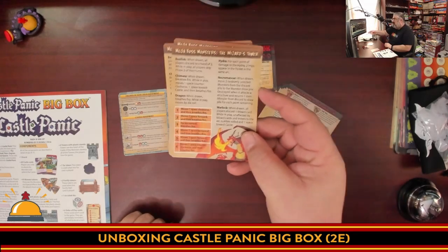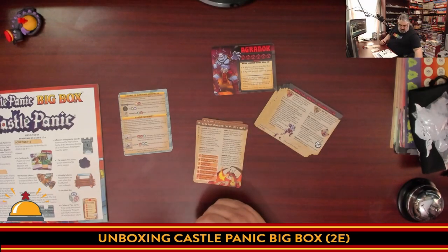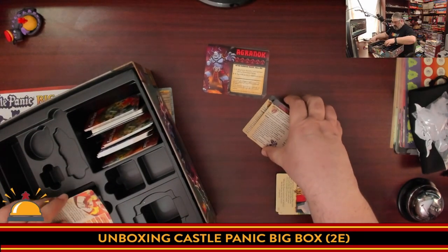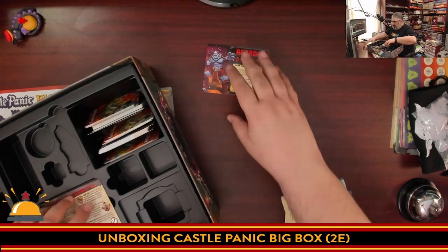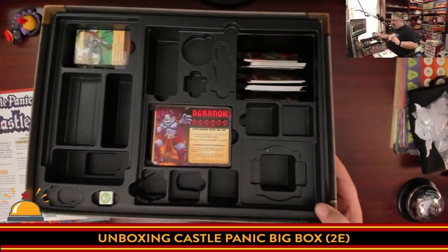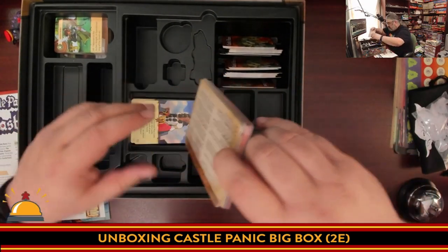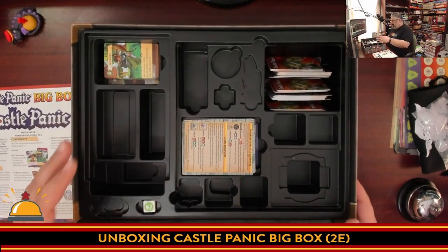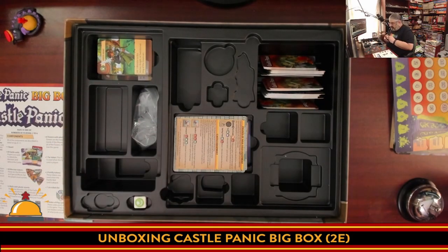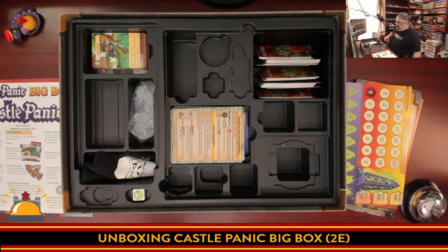The insert looks fantastic — I can see all kinds of different sized slots to hold various things. But before punching it I'm not going to be able to tell you what goes where. These look like they go first, then these. These don't specifically have a spot right now but I'll shove them in there. I would have to punch the entire game to know where everything goes.